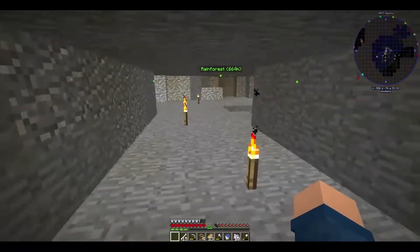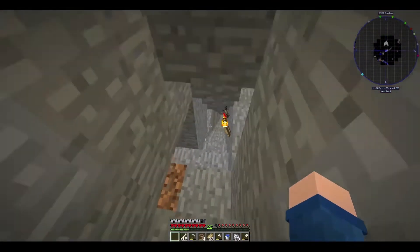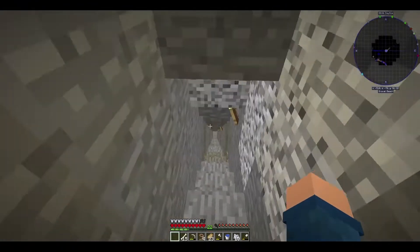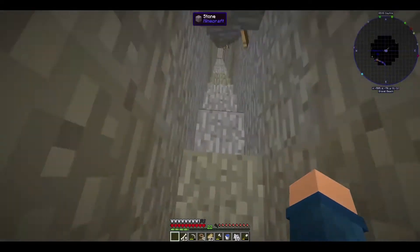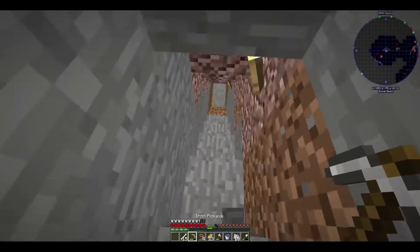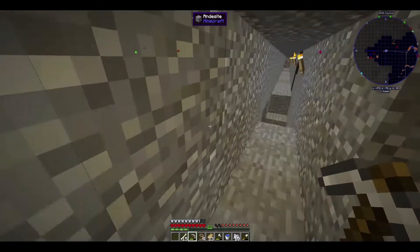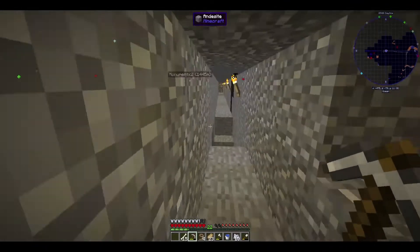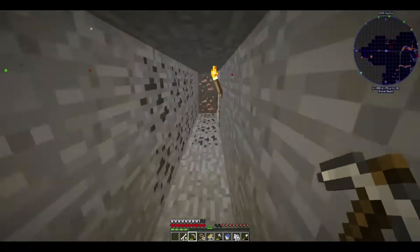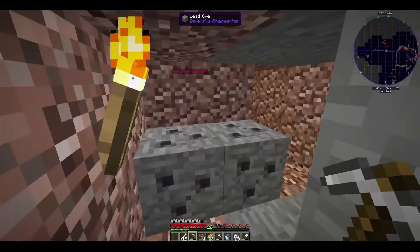I'm gonna go get some diamonds so I can make a quarry and never have to come down here again. I just need three - I legit just need three. And at some point I'll set up a digital miner as well. I can just mine out in the ocean using quarries, and yes, that is a strategy I've used basically every time I've used that mod.